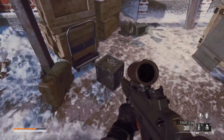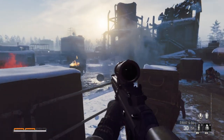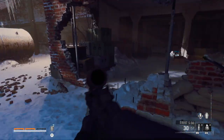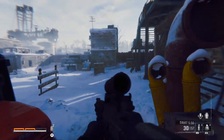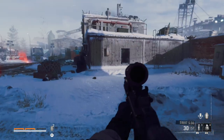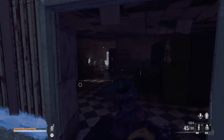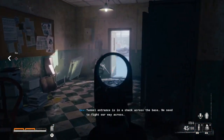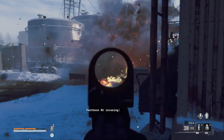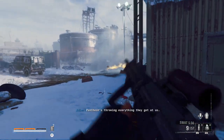Not the type of marksman rifle I really wanted here, but — oh, money! Where are they shooting from? I'm about to flank around. SAM entrance is in a shack across the base — we need to fight our way across. Hey, move! Pantheon's thrown everything they've got at us!